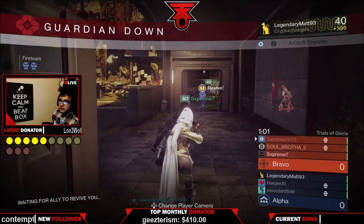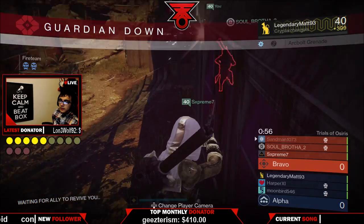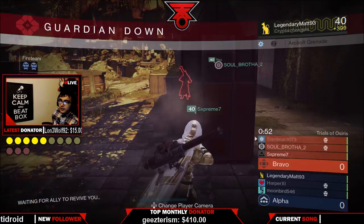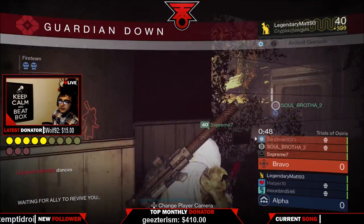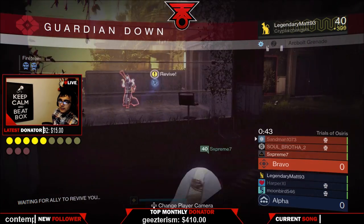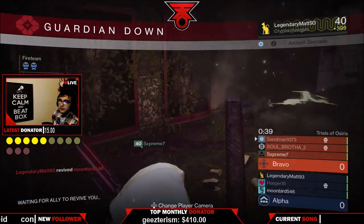So we have bottom escalator spawn. What you want to do is get that middle room control on this map. Make sure you utilize the best weapons that work for you. Shotguns are fantastic for this map, so if you're a shotgun type of person, make sure you use that — especially for the first round since you still have ammo.